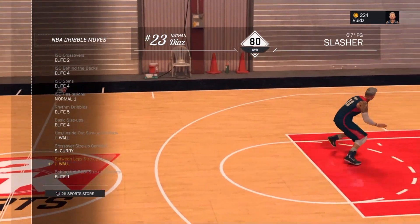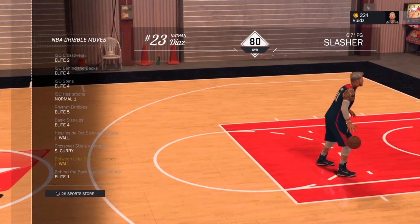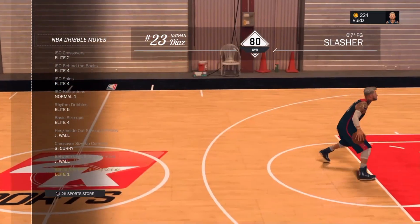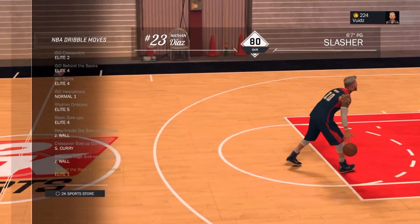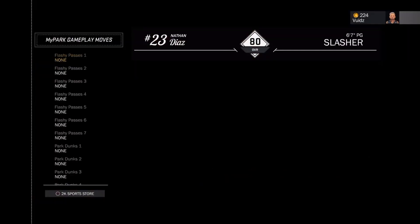Between the legs size up I'm using John Wall and I like that first size up animation — that's why I use it. For behind the back I'm using Elite 1. I would use Jamal Crawford but it's glitched so you can't use it, so Elite 1 is the closest thing to it and it's actually helpful.